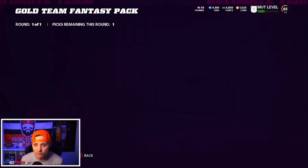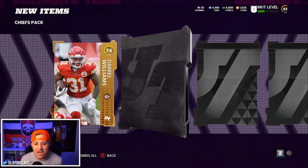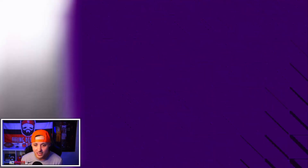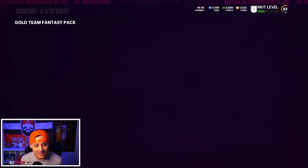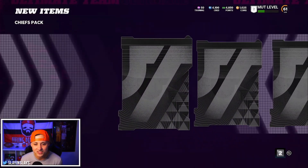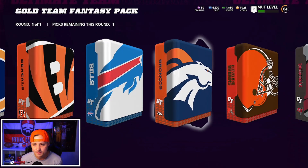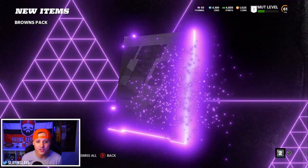Where are the elites? Everybody's pulled all the elites. Chiefs pack - give me a Tyreek Hill, you'll save us. They're not going to give me a Tyreek Hill, Travis Kelce, Miles Garrett, or Nick Chubb. Gold, silver, gold - we got a ton of gold and silver cards. I think the move is to hold on to them because right now everybody's ripping these packs, so prices are going to be a little down on golds and silvers. Maybe hold on until official launch and the prices go up.